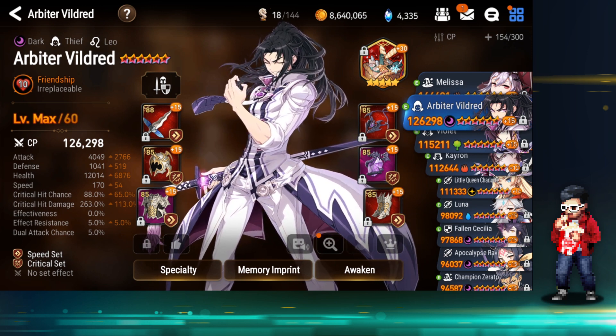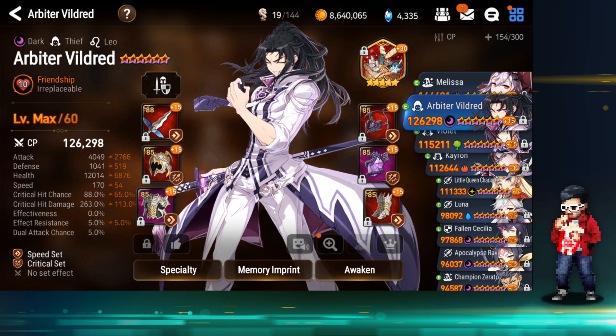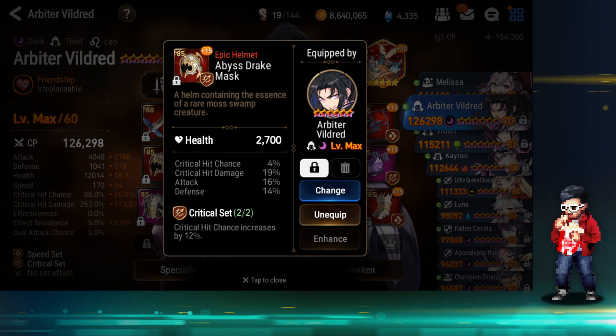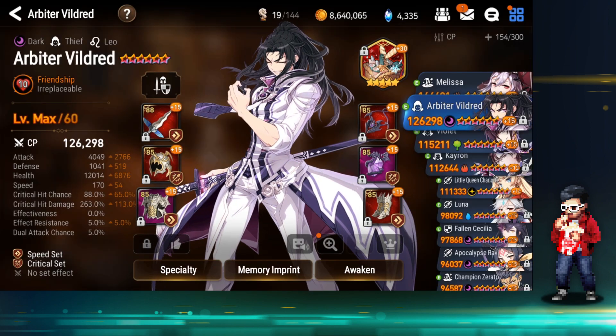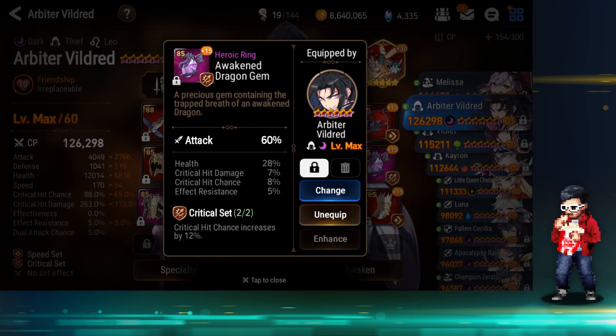Next, RB — he's changed it. 12,000 HP RB with 1,000 defense, very tanky. 170 speed, 88 crit rate, 260 crit damage, and 4,000 attack. Health is 26%, crit chance is 13% — what a good neck, and flat health too. No immunity though — 170 speed, no immunity on this RB, Code, come on man! Just kidding.